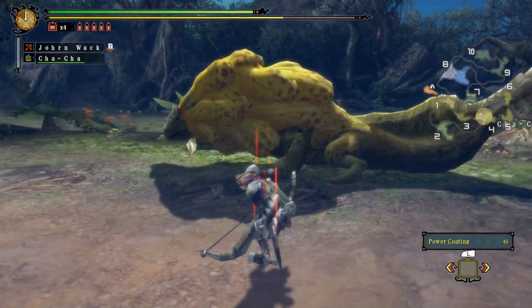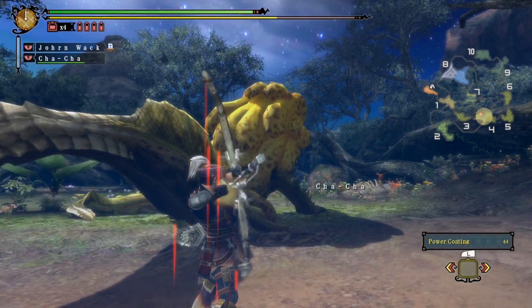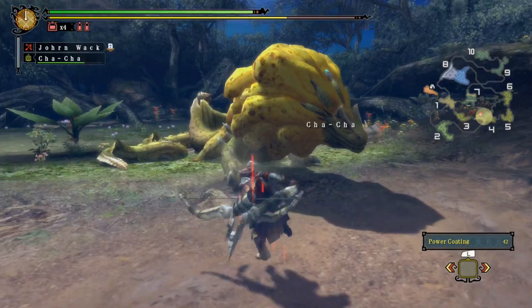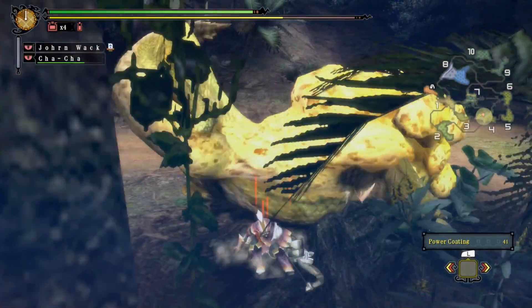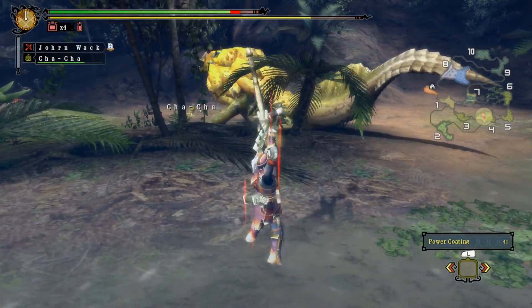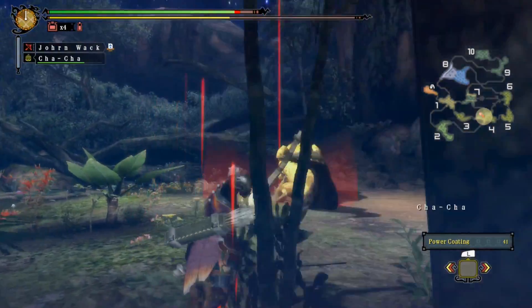Oh! I think I got invincibility frames from rolling into him. Because I straight up rolled into him and he didn't hurt me. So I think I may have gotten invincibility frames from that. Don't know for sure. He's gonna - Oh! I didn't get the invincibility this time. I did roll away from him, so give me credit. I tried. That's not good. He ran away from me.